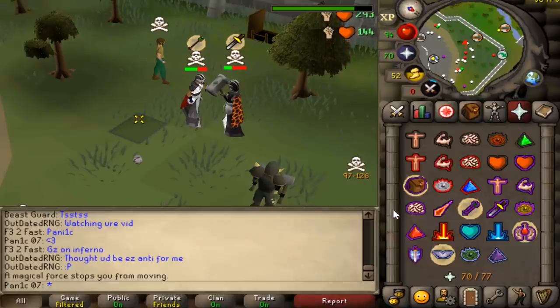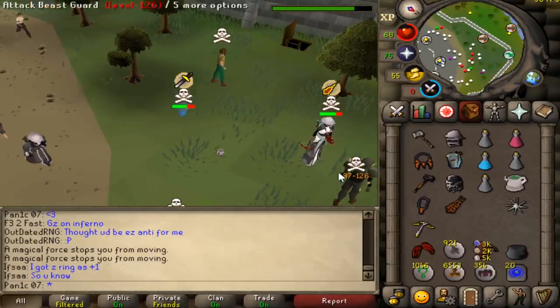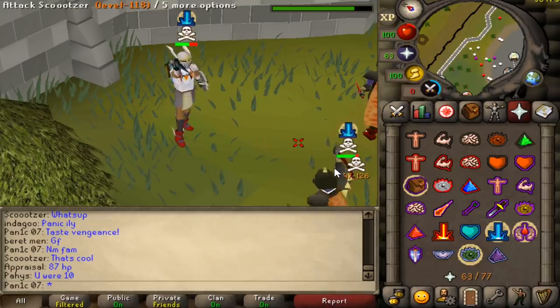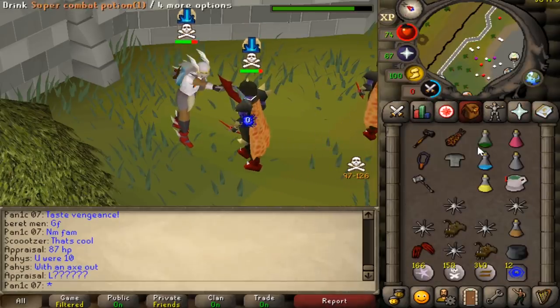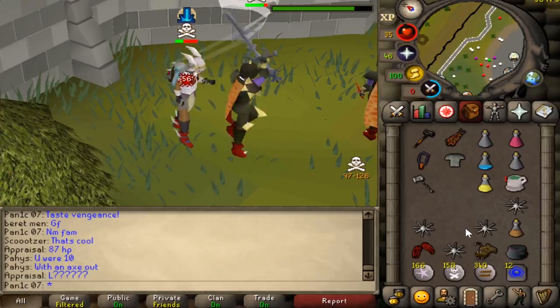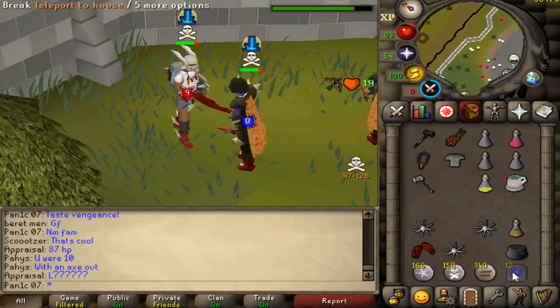I think I had a better chance of killing him than he had on me. We ate between the ticks so we survived. We have no more max strength so we're just going to tab.